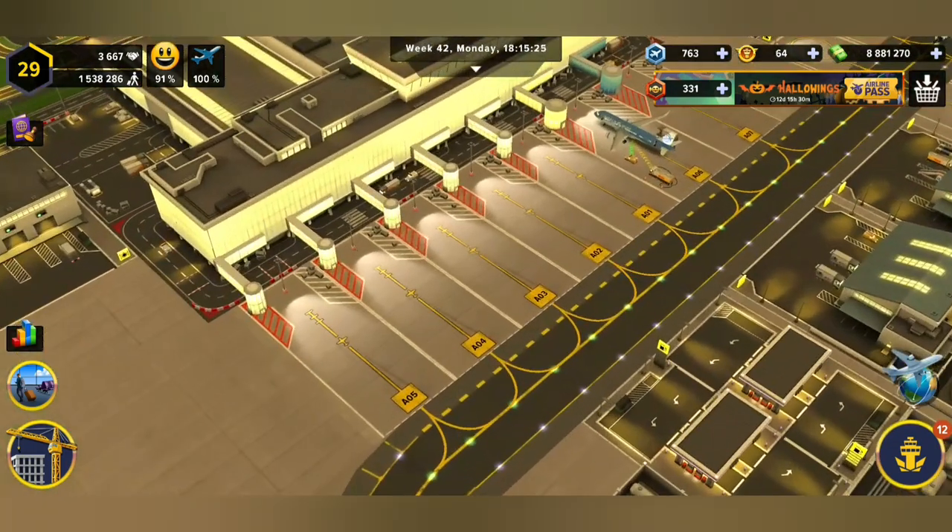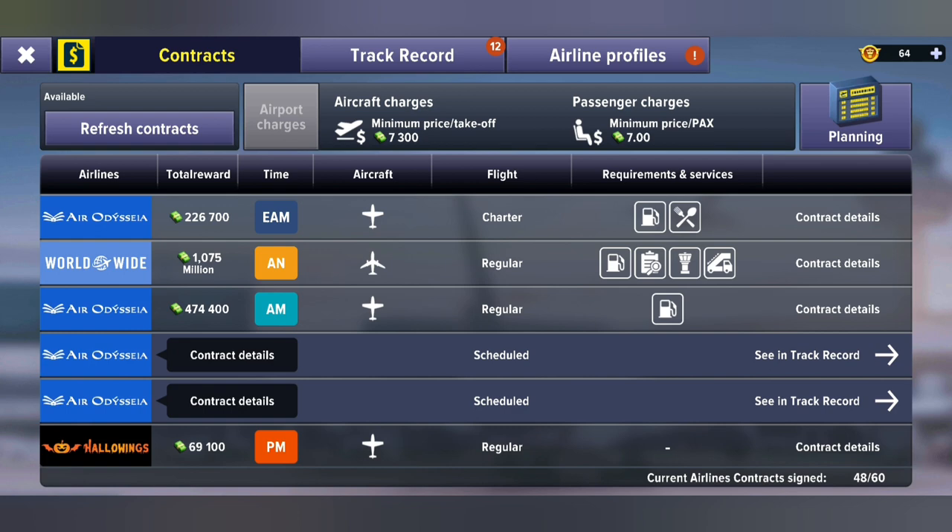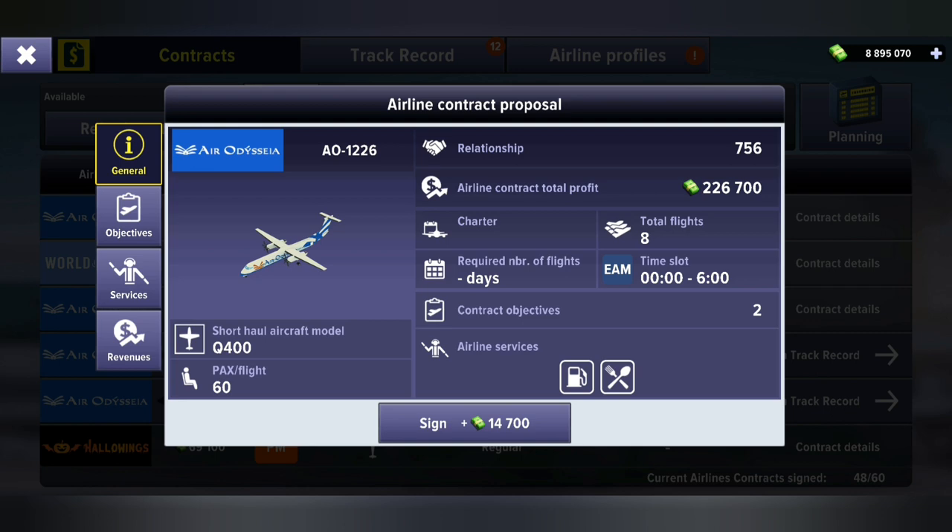First of all, the flight that you're going to choose is gonna have to have this little food icon — and obviously the fuel service icon there. Now that food icon means that that flight is gonna need catering.